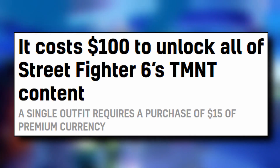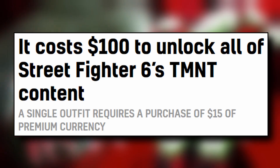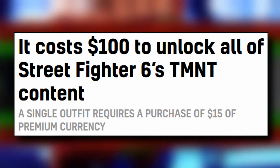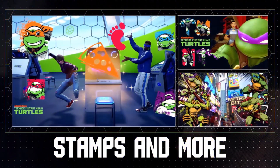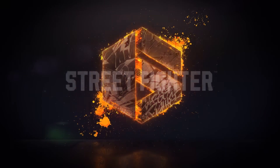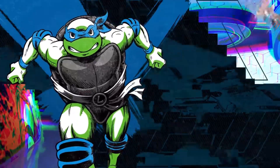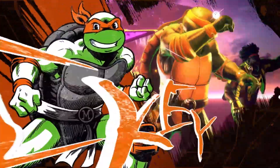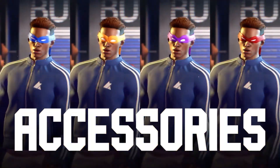We have a headline here from VGC: it costs $100 to unlock all of Street Fighter 6's TMNT content. Now you can unlock this content with Fighter Coins, which is a premium in-game currency that you can purchase. If you're already paying for the premium Fighting Pass you can earn some of these coins, but then again you're still having to pay something to get a chance to earn them. The article goes through the various prices of things like accessories and sticker sets.